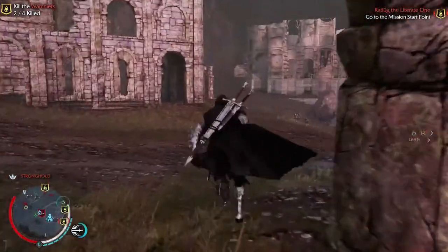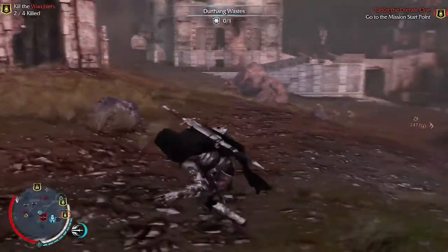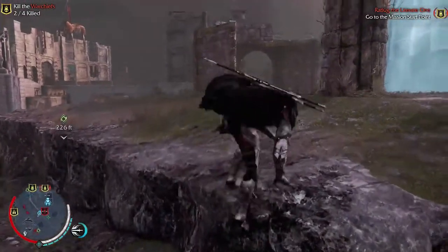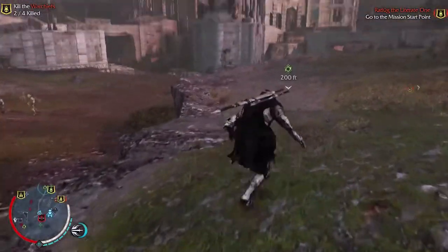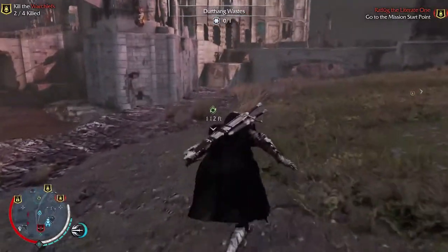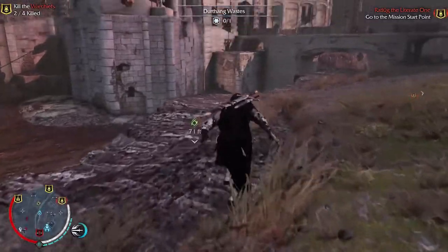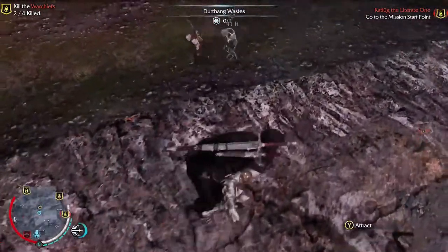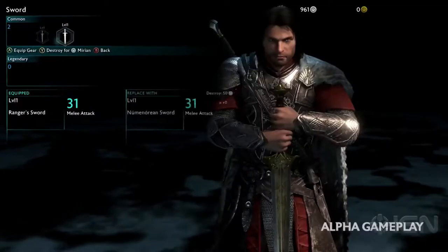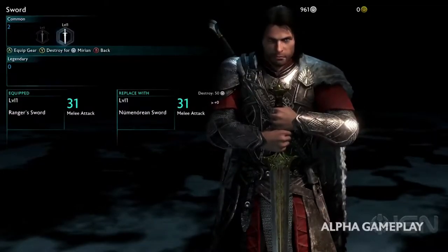There are six slots: the sword, the dagger, the bow, armor, cape, and ring of power. The variances between these are awesome and they are bringing new customization features which visually and aesthetically affect Talion's actual model. First off, there are statistics and aesthetic differences with every weapon.